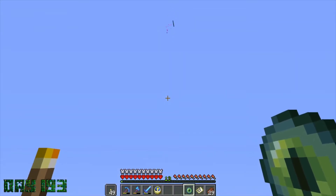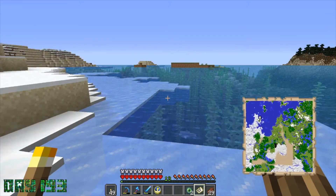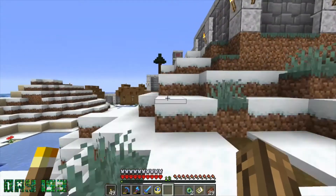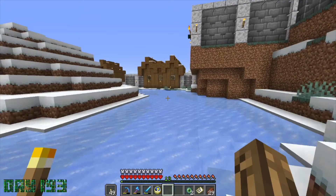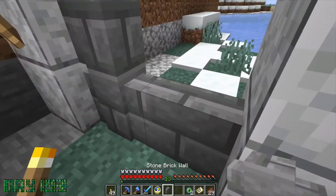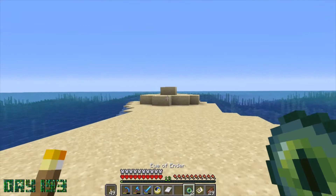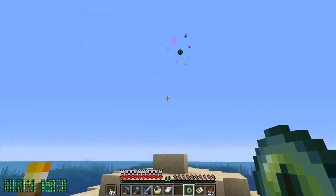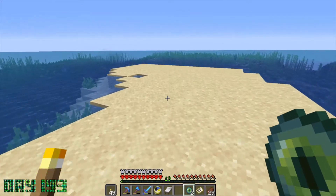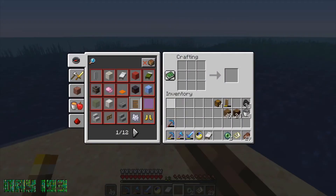I eventually scrapped that, and on day 193 I went ahead and tried to find the stronghold. I only have two eyes of ender — I would not recommend trying to find a stronghold with only two. The way it works is you throw the eye of ender up and it shoots off in the direction of the stronghold, like an elaborate roundabout compass. It has a chance of breaking when thrown. I got really lucky throwing it at least half a dozen times without it breaking, and the stronghold seemed to be to the northeast of my base.